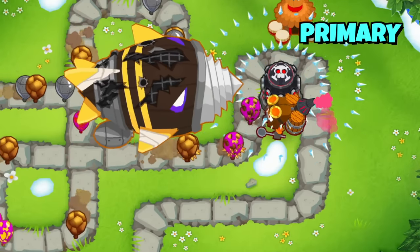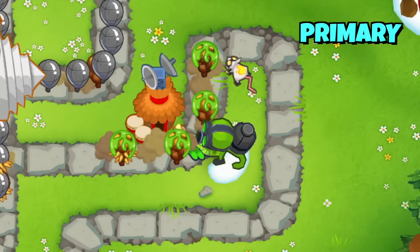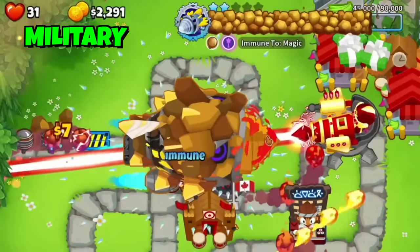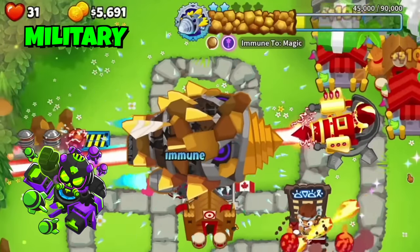A solution for the Rock Bloons and Dread Bloom at the same time is the Tag Zone, which is a standard boss defender. Another primary tower that works well is the Bloon Solver, which easily goes through their high HP. Although on the more expensive side, two solid military towers are the Ray of Doom and the Mad, which can easily deal with the Rock Bloons and the boss as well.